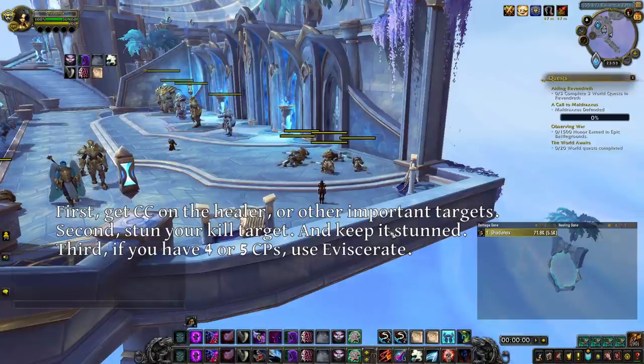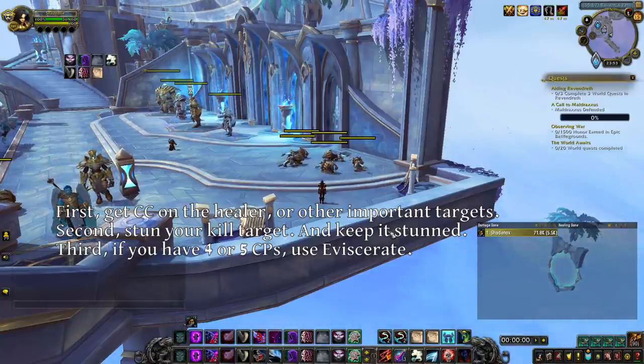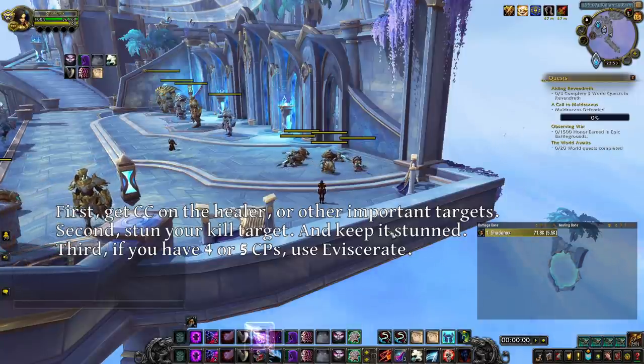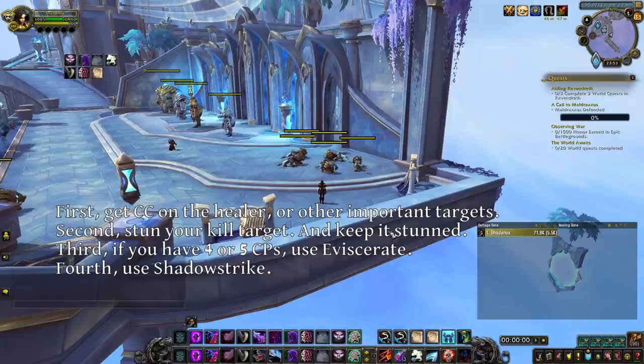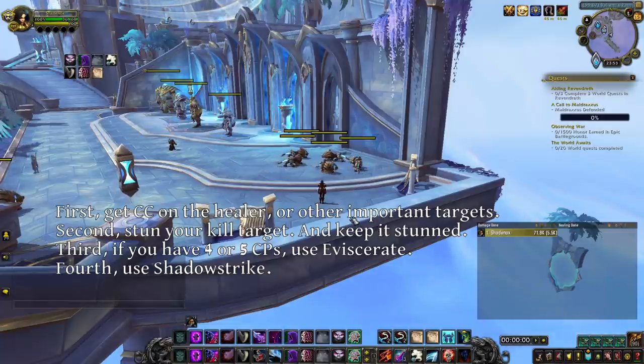Third, if you have 4 or 5 combo points and the target is stunned and will remain stunned during at least one more GCD, then you use Eviscerate. And fourth, when the target is stunned, will remain stunned for your next GCD at least, and you don't have enough combo points to use Eviscerate, then you use Shadow Strike. As you can see, using Shadow Strike is the last thing you have to think about. Many new players make the mistake of pressing Shadow Strike too much and stunning not enough — they are kind of excited that Shadow Strike is available, they want to do damage, and so they use it. You have to remember that as a sub rogue, if the enemy isn't in CC you're just not going to kill, unless you're fighting players who do not know how to react. But it's best to assume you always face someone who is good at the game, and play accordingly.